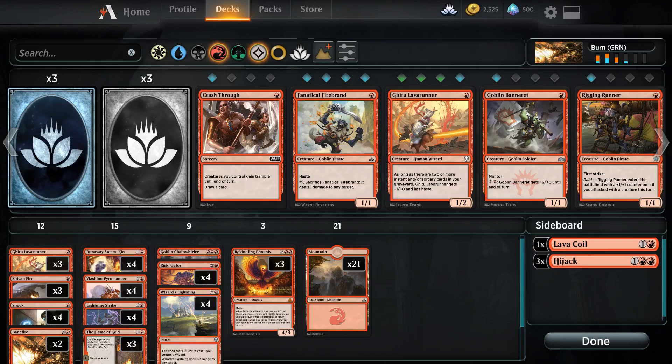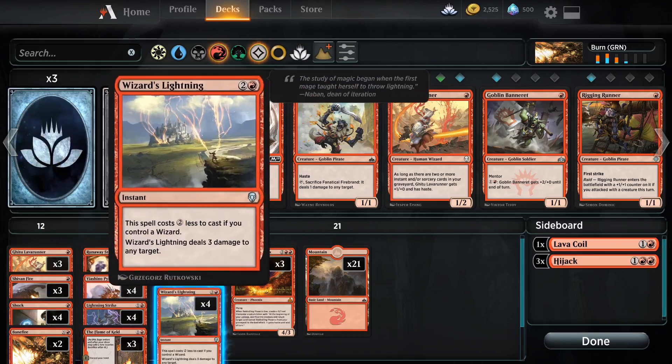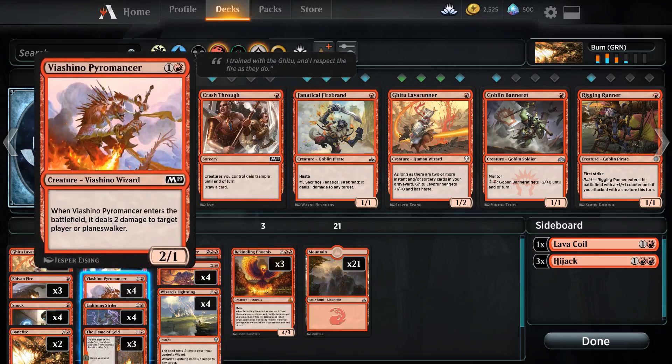I've been working on this deck for a little while now. It's just a Guilds of Ravnica standard mono-red burn deck. It's got Banefires, Shocks, Lightning Strikes, Wizards Lightnings, and Pyromancers which kind of just let us throw damage straight at our opponents face.